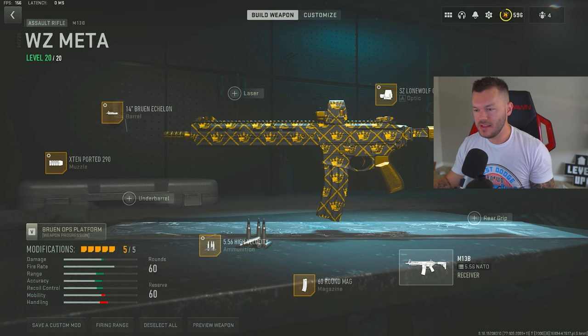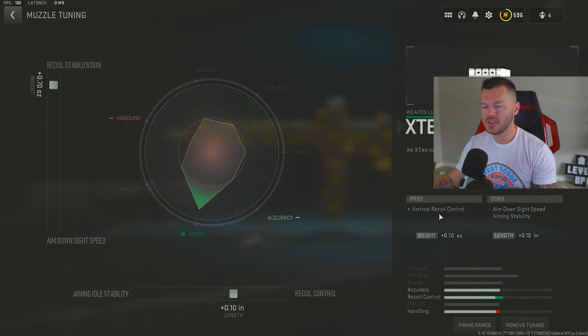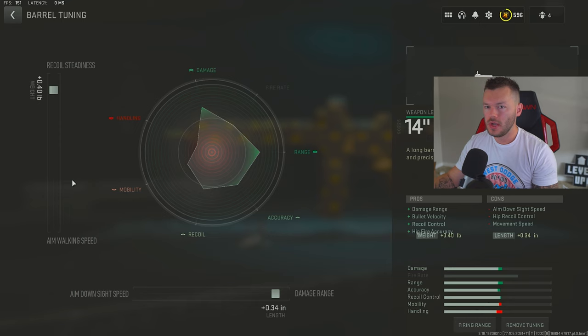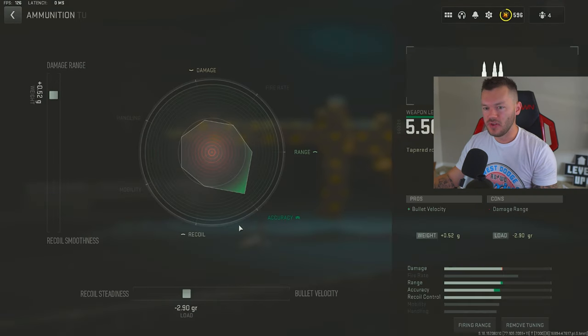Next, the M13B — a gun I personally really enjoy alongside the M4, Hemlock, and Lockman 556. First is the X10 Ported for vertical recoil control, since this gun loves to bounce up — tuned plus 0.70 and plus 0.10. Then the 14 Bruen Echelon barrel, undoubtedly the most effective barrel for this gun, tuned plus 0.42 and plus 0.34 — building this as a true AR, good for decent range. After that, 5.56 High Velocity rounds at plus 0.52 and negative 2.90.